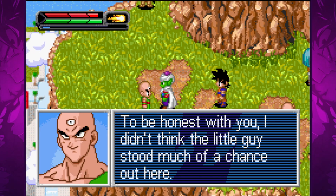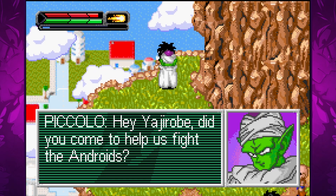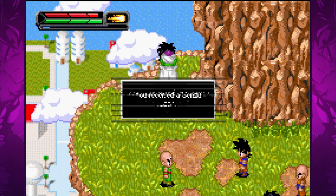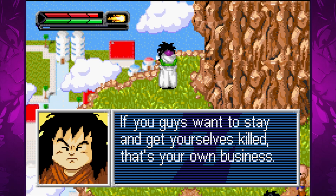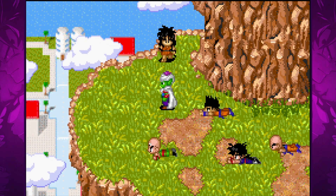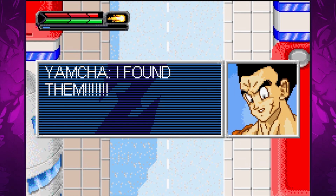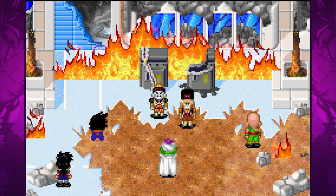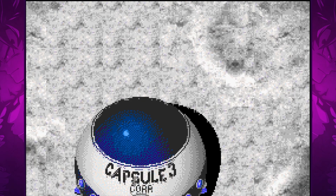After waiting for a while there has been no sign of the androids. Yajirobe arrives with Senzu beans from Korin and leaves after refusing to fight. The Senzu beans can be used from the menu to completely refill your character's health and ki, though you are limited to only carrying three at a time — you can get more from Korin by trading him three fish for a Senzu bean. Realising they won't be able to sense the androids, they decide to descend into the city and search for them the old-fashioned way. Wandering around, Yamcha is ambushed by the two androids and they destroy a section of the city.